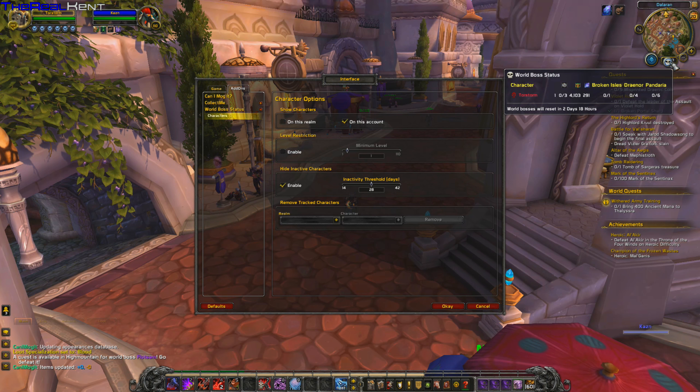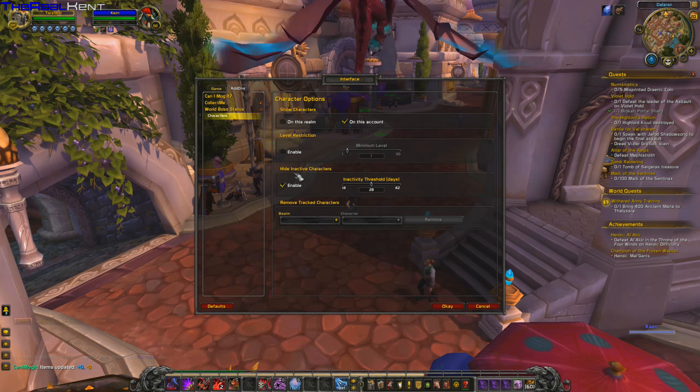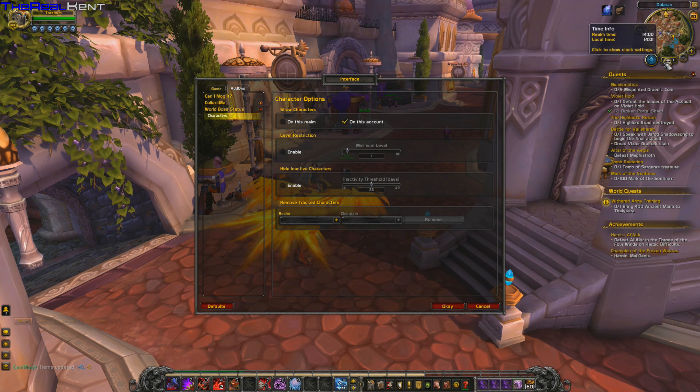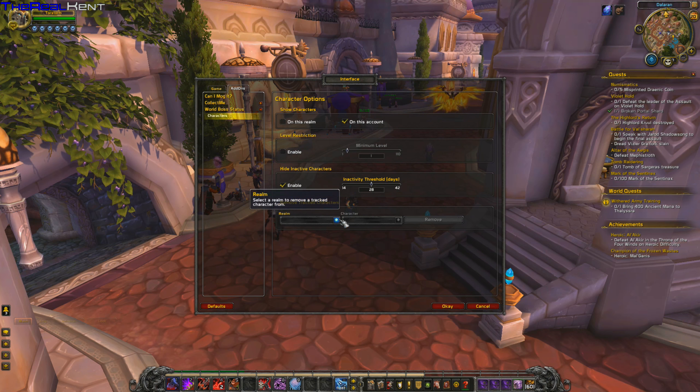You can show characters for this realm or on this account. You have to log into them — you have to log in at least one time so it can collect the data. You can do level restriction, you can hide inactive characters. Like I said, you have to log in first, and then you can remove tracked characters and all that.